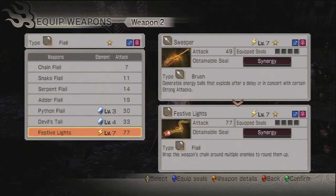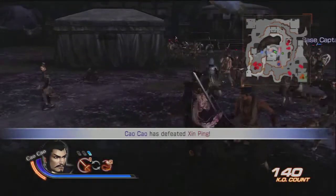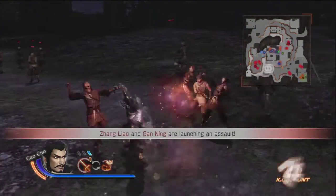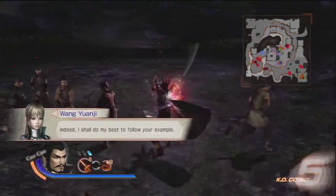Ginger rapier, horse whip, and then for the sweeper we'll do the flail, which is festive lights. I'm glad you're doing the controls for this — it would take me weeks to get through. You're a beast. So this is the rapier — I don't really know what the sort of silly weapon version is, but I just use anyone.